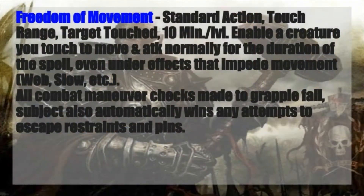Going on from there, another buff is Freedom of Movement. It's a standard action to cast, touch range, and it affects the creature you touch — probably yourself, given how poor your reflex saves are, but it's handy for any of your party members. It lasts 10 minutes per level, so you can cast this before going into a dungeon, castle, or whatever fortress or battlefield, and be comfortably covered for the entirety of multiple encounters.